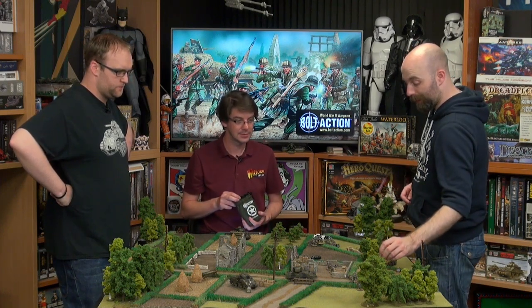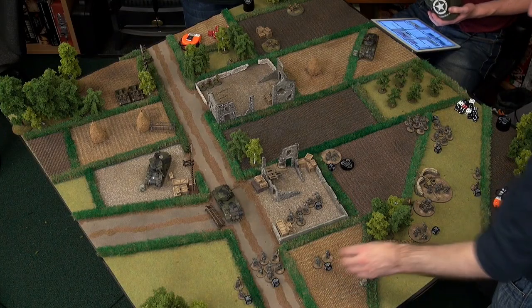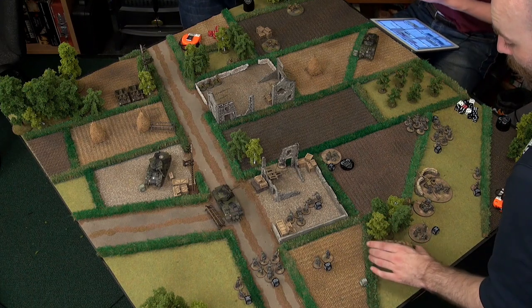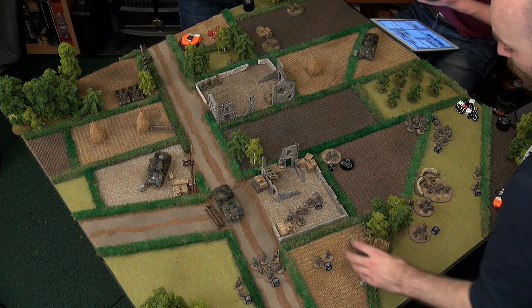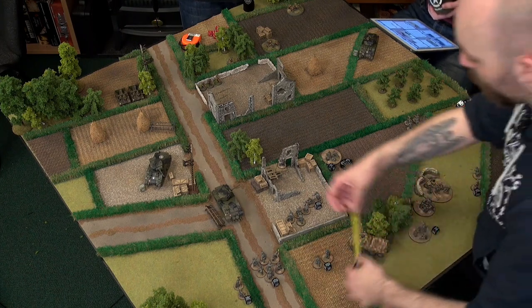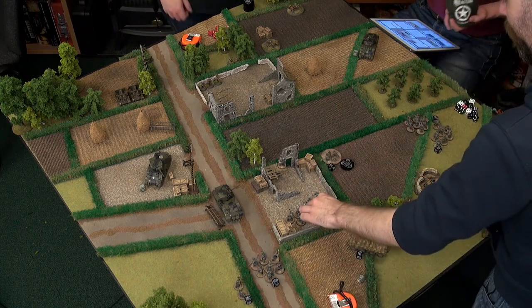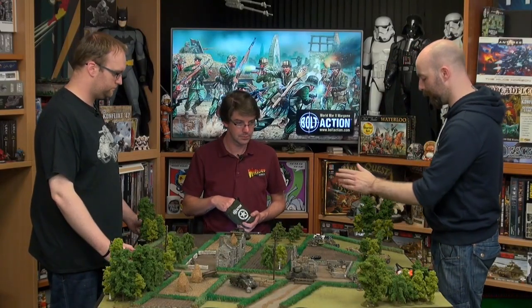I'm giving an advance order to my second lieutenant, who's also going to bring the Puma with him. It'll just do an advance and peek around the side to get a sneaky shot at the front of the Firefly, while my commander advances into hard cover — the last thing I want is him getting sniped, and it gives him more options within 6 inches next turn.